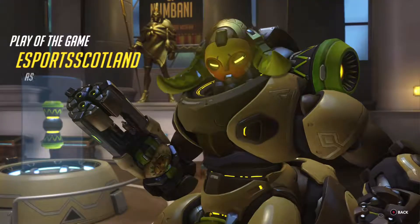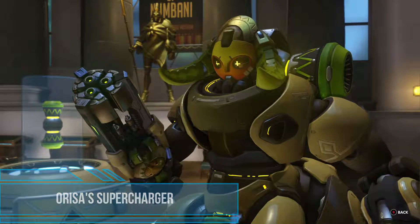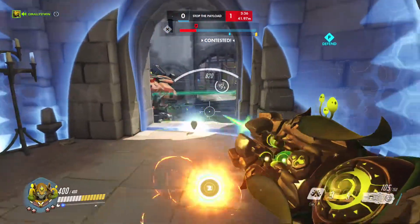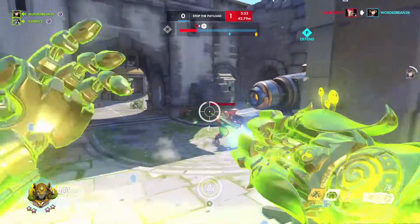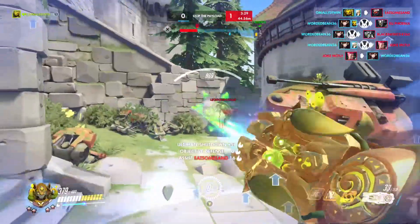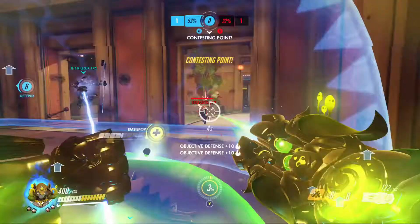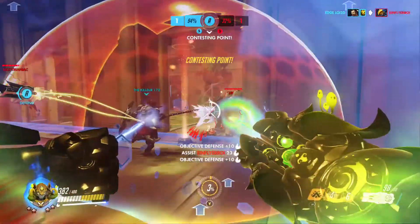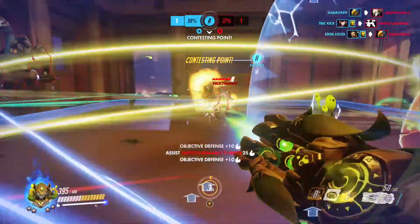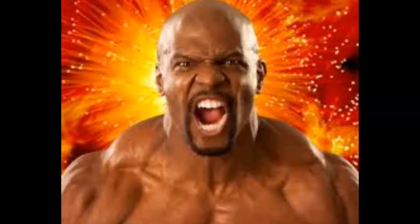Number 5: Orisa's Supercharger. This isn't a massive change and to be honest, it's only in this list pretty much because I'm a hardcore Orisa main and I'm the one making this video. Orisa's ultimate, the Supercharger, is one of the slowest building ults in the game and that can make players very cautious about using it — they tend to hold onto it for way too long, hoping for that perfect teamfight to boost everyone. With this patch it takes 15% less charge to build her ult, meaning much more boosting and much less wasting. Bring on the power!